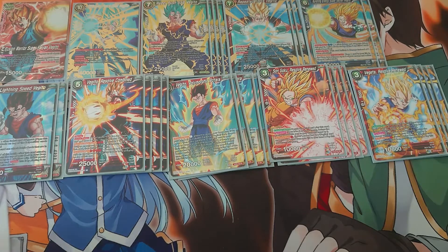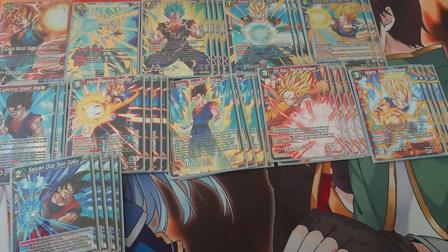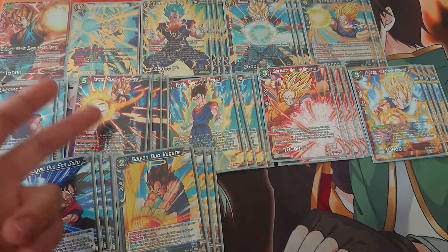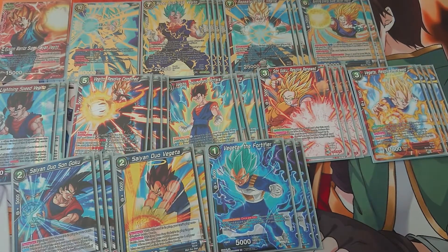Let's say that Polymorphic Potara doesn't come into your hand — it's only four cards, you cannot draw it the whole game somehow. Then we have Seandu Son Goku, because he pulls a Vegeta from your deck or drop area and it's played in rest mode. The Vegeta we use for that is Seandu Vegeta — when this is played, you restamina energy. So basically you play these two for one energy and this one on top. Then we have Vegeta the Fortifier: when you drop one card from your hand at the beginning of your opponent's main phase, you restamina energy.